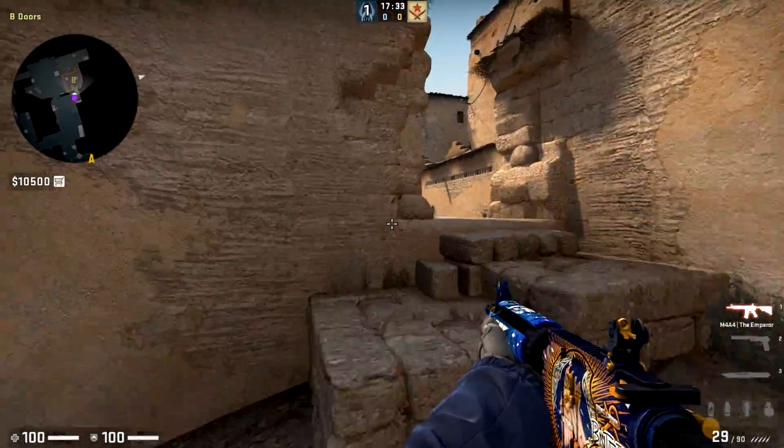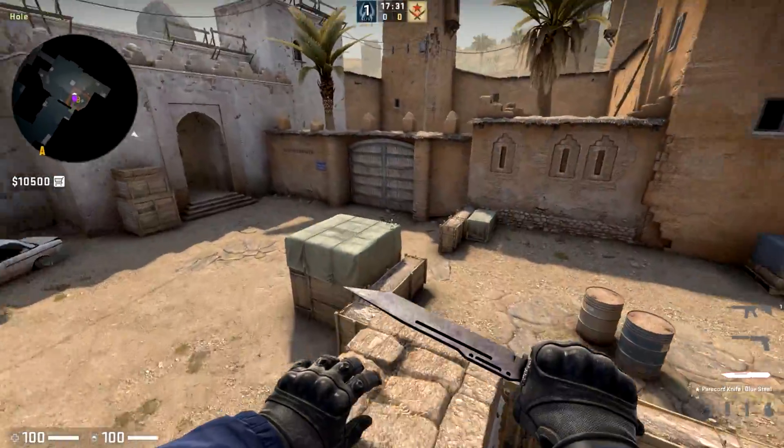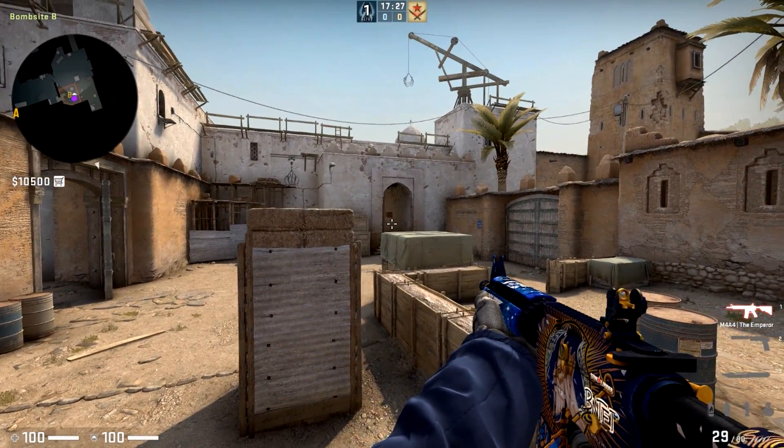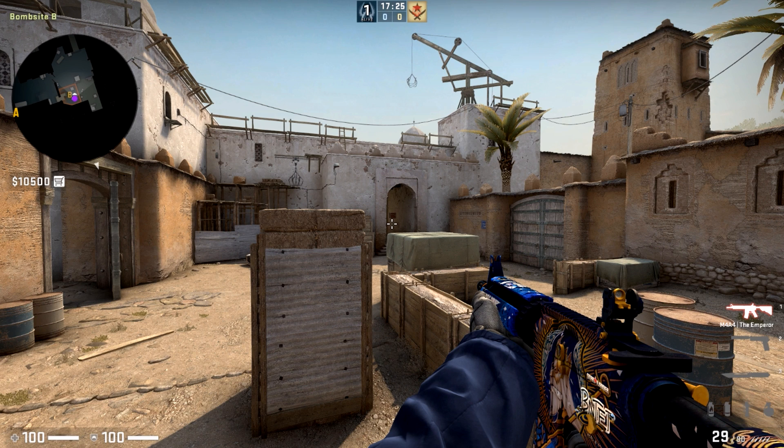Hey, this is Vuin. This is Fundamentals of Positioning. The fundamentals of positioning are to set yourself up to get kills and try to do so by making your shots as easy as possible to hit and your opponent's shots as hard as possible. That's really the fundamentals of CS in general.